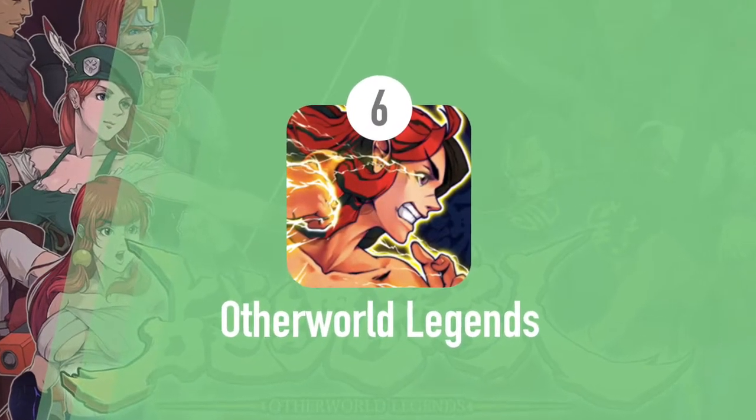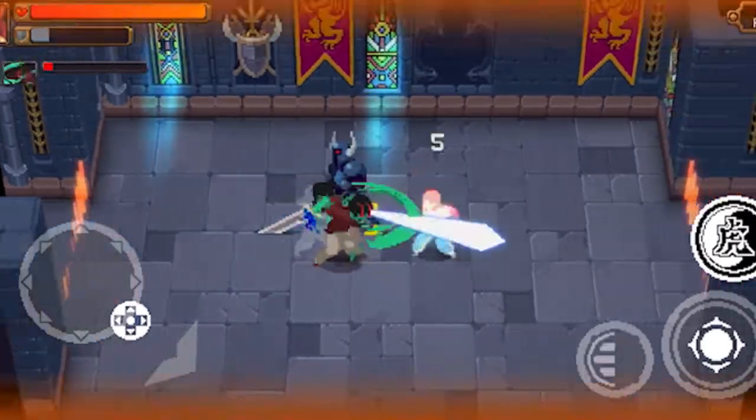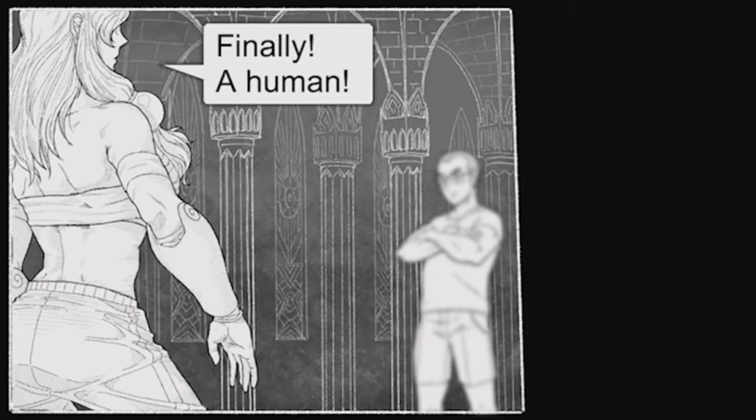At number six, Otherworld Legends. This is an action RPG with some cool looking retro-like graphics, fun characters, and an interesting story that is told in comic book form. The action is really cool — you get to defeat a ton of different types of characters, get different weapons, and unlock power-ups.